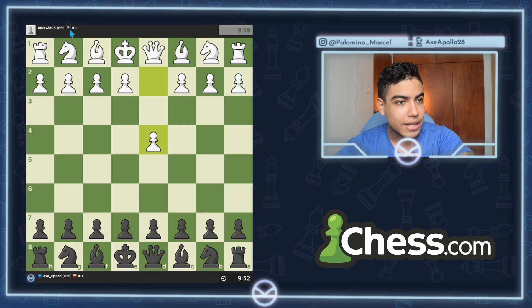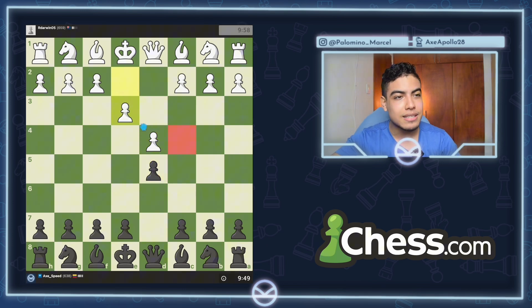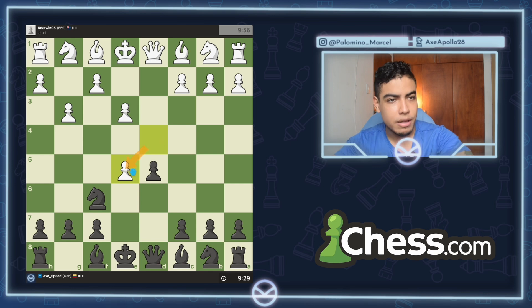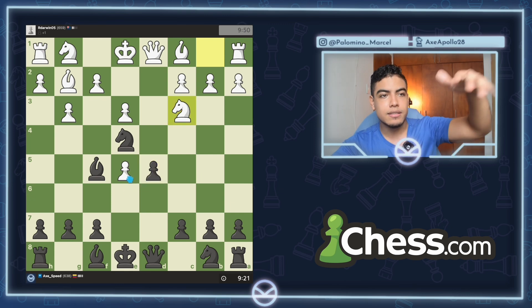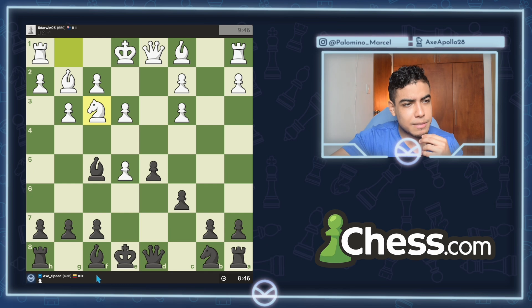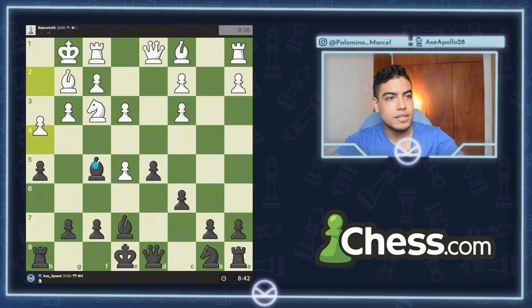Now we're playing a user from Australia and he goes pawn to d4. Let's go pawn to d5. Will he play the queen's gambit? No, he goes pawn to d3. Let's be very aggressive — let's go pawn to e5. He takes the pawn on e5. Now let's go knight to e4. He attacks my knight again, so let's go bishop to f5, defending the knight. Knight to c3 gives me the possibility to double his pawns. Knight takes c3, pawn takes c3. Let's go bishop to e7, then pawn to h5 and h4. He castles. Pawn to h5 — if he doesn't go pawn to h4, I'm going to punish him.